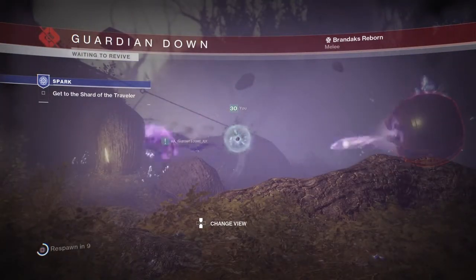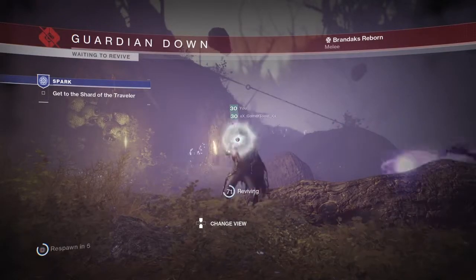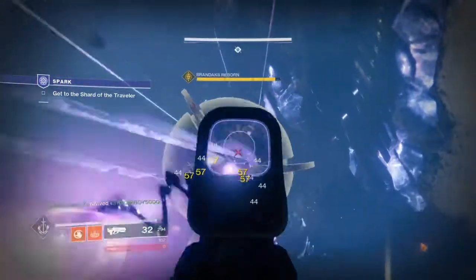How to get it really quick. It's better if you have two people, maybe three — it'll be much faster. Make sure everyone has the same subclass and make sure everyone has the same class.